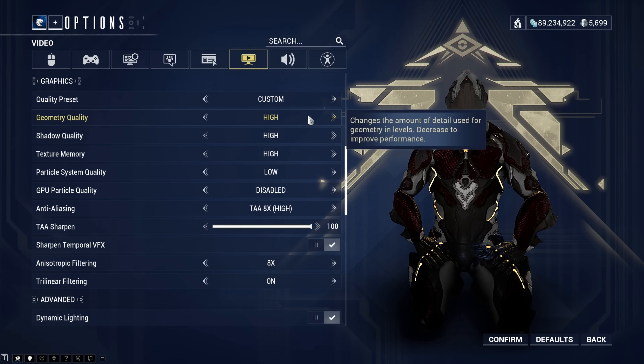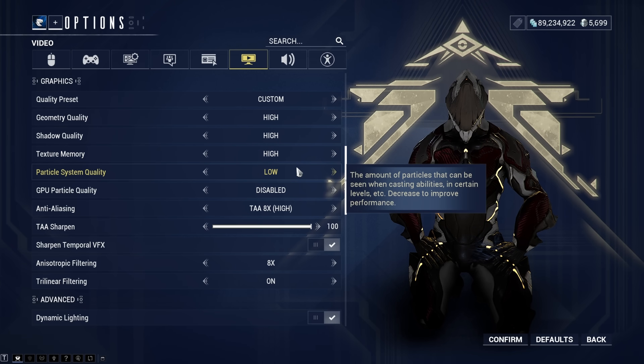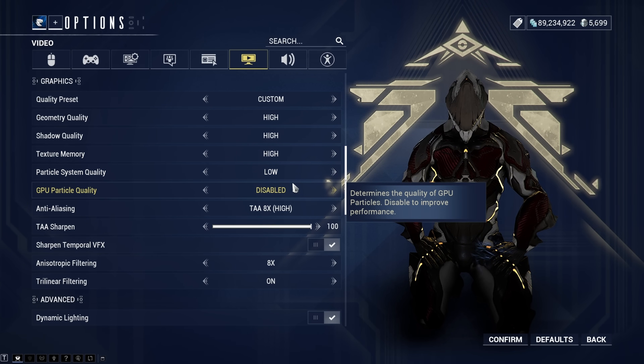Under graphics, I've got the quality presets at custom. Geometry quality set to high, shadow quality set to high, extra memory set to high. Then I've got particle system quality and GPU particle quality set to low and disabled. The reason I've basically turned particles off is because it's important for content creation. When you're making thumbnails, you want things to be as smooth and sharp as possible — you don't want anything floating around getting in your way when you're taking a picture for a thumbnail.